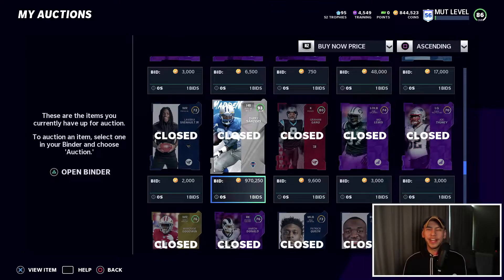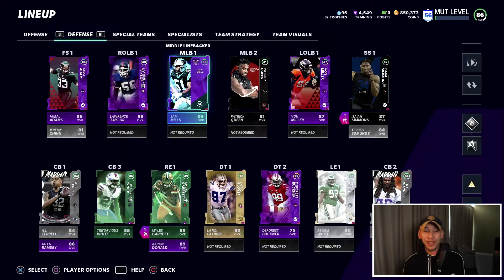Barry Sanders has sold for 970,000 coins — he is essentially going to bankroll all of these upgrades. I asked you guys in the last episode should we keep him or sell him, and a lot of you said sell, so we sold him. I do have a guy in mind to add on the offensive side, but today we are focusing on the defense.